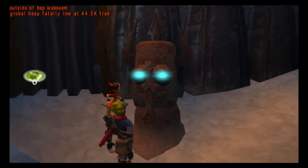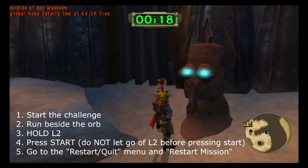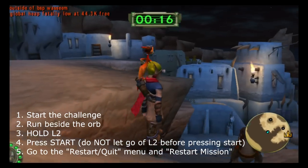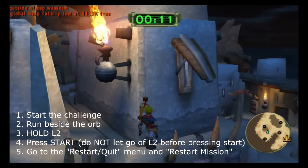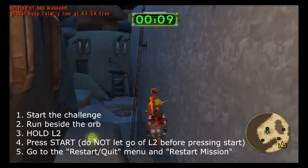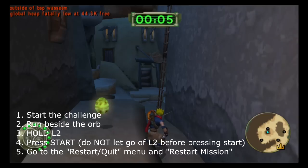To do the glitch, just hold the L2 plus R2 button to fly. Fly beside the orb, hold the L2 button, press Start, and go to restart. Every time you finish the challenge once you will receive 3 orbs. If you don't know how many orbs you have, you can check it out in the pause menu under secrets.